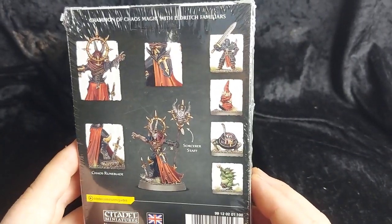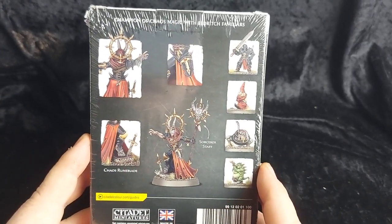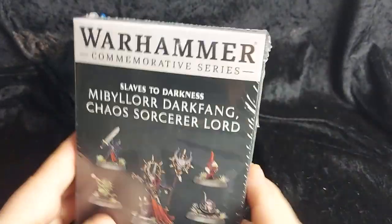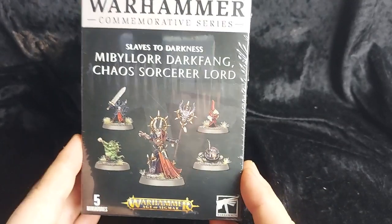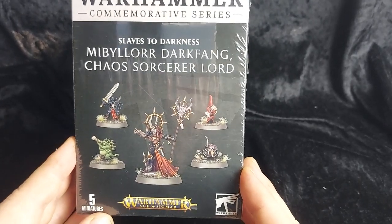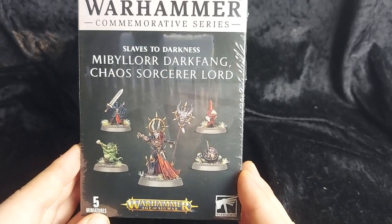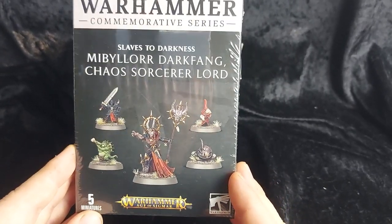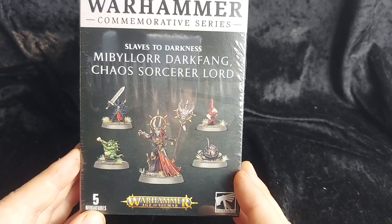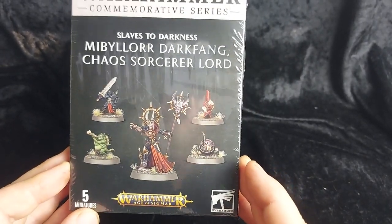Here we have a look at the back side of the box. She's got a chaos rune blade and her sorcerer staff as well. Meebelor is part of the Warhammer Commemoratives series and is only available to people who have subscribed for a full year to Warhammer Plus for the second year. Out of the two models available this was the only one that took my fancy — I wasn't much keen on the classic World Eaters Terminator but I am a sucker for a good warrior of chaos sorcerer.